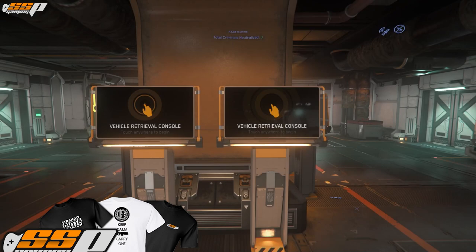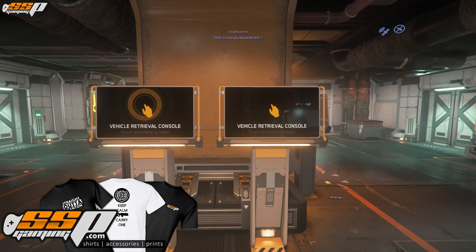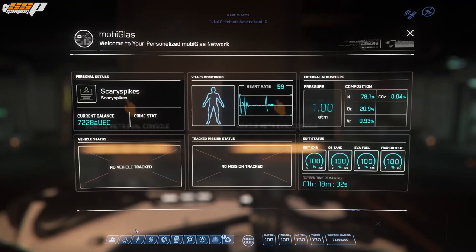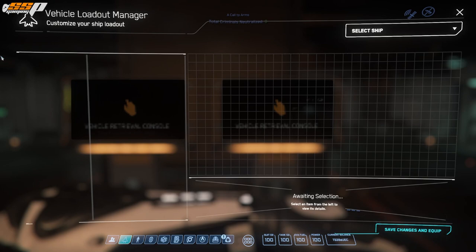One of the important things about being able to utilize Missile Operator Mode correctly is to understand how to properly load missiles on your ship and where physically they are, respective to other missiles. So let's go ahead and take a look at that. We'll press F1 to get into the mobiglass, and second from the left on the bottom, we can click the ship icon to take us to the Vehicle Loadout Manager.